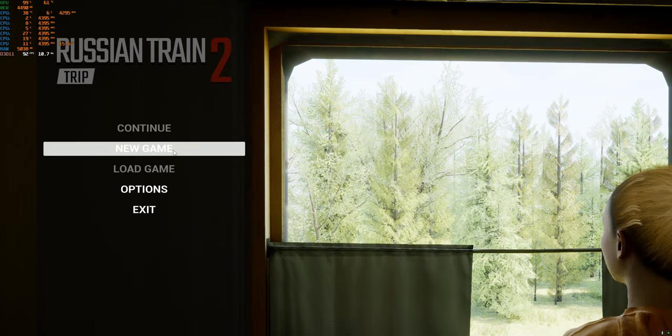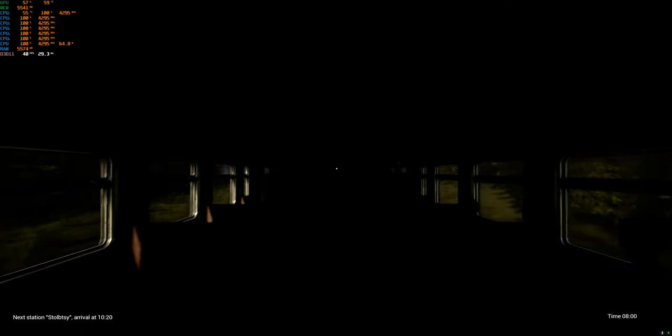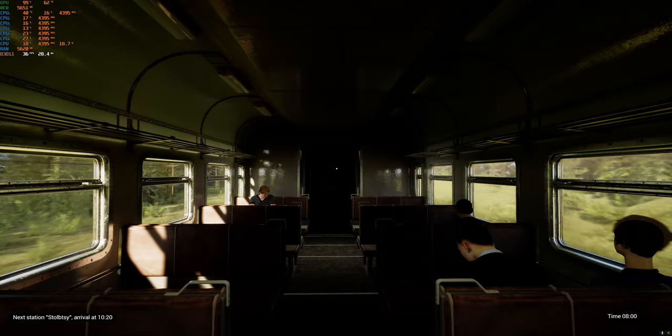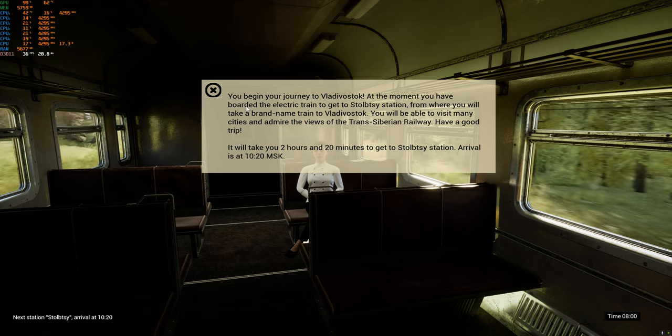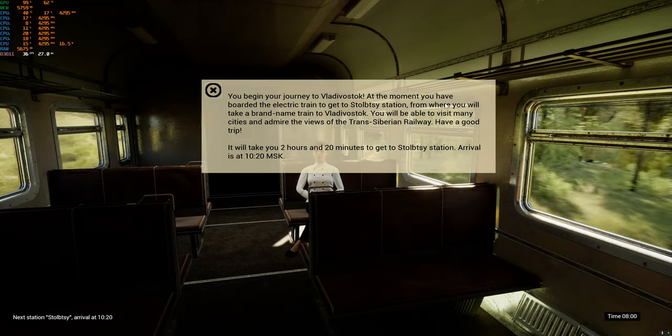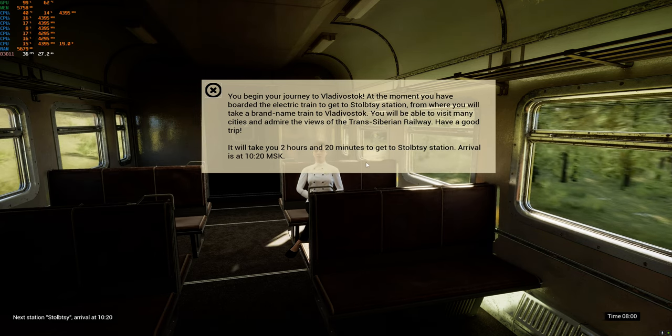Let's jump in — new game. MSI Afterburner in the upper left, and let's see where we go from there. Okay, surprisingly enough, we are actually in the train. You'll be on your journey to Vladivostok. At the moment you have boarded the electric train to get to Stopsi Station. It'll take you 2 hours and 20 minutes. Arrival is at 10.